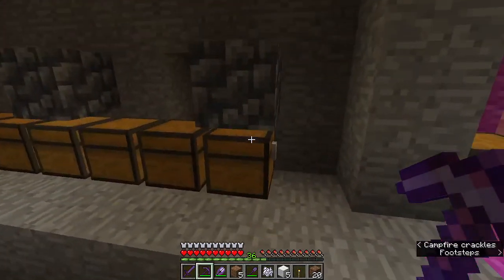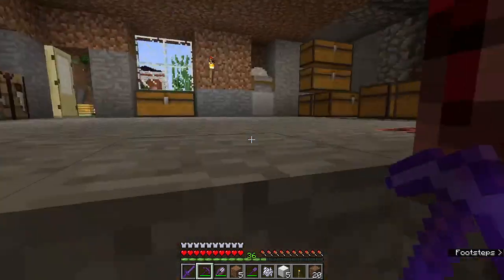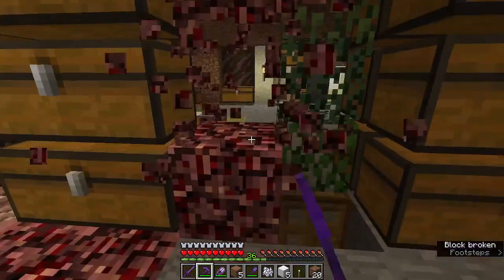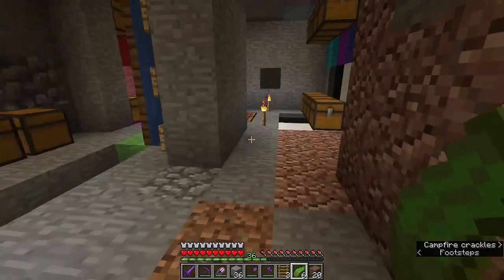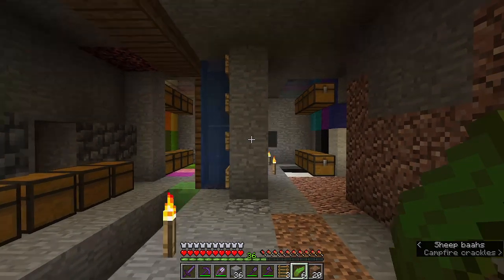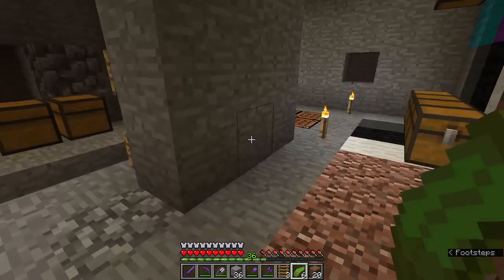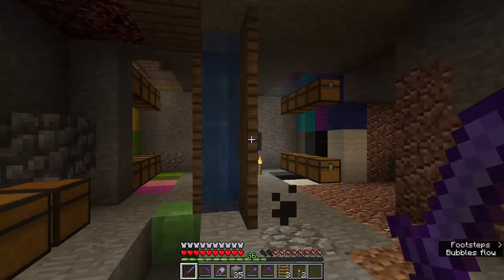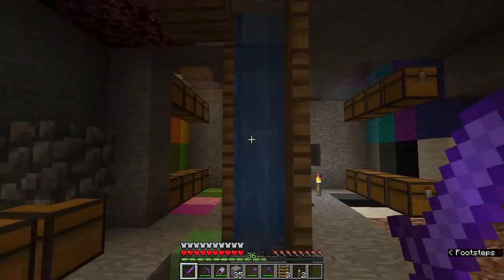I also want to do something about this ladder here — getting up and down is pretty slow, so I think I'll replace it with a set of bubble lifts. I'm not entirely sure what to do about this wall here, it's quite bulky. The simplest thing would probably be to just use trap doors like I have over here. They're still a little too wide for what I'd like, but it is a lot better.